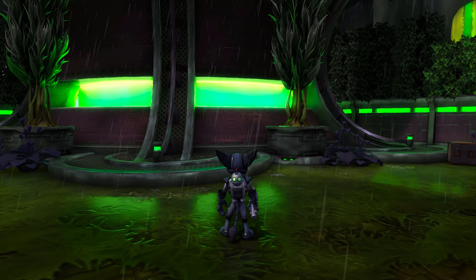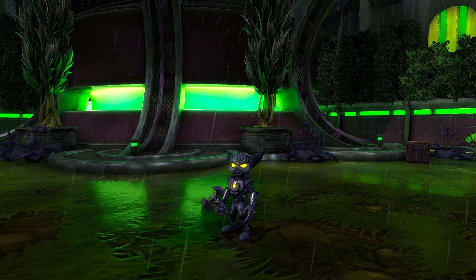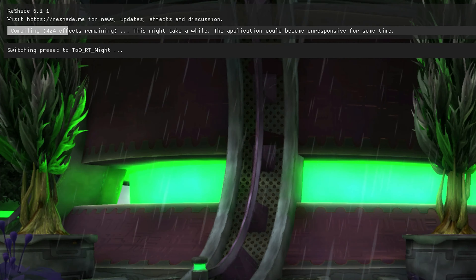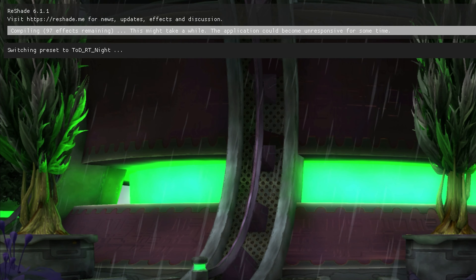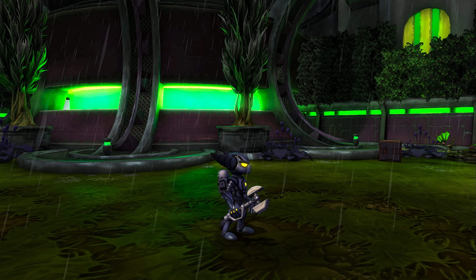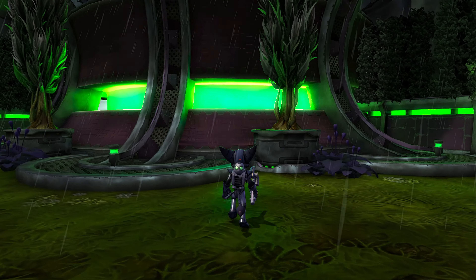As you can see here, just like the last video, the reflections look pretty rough when applied to grass. Not to worry though, it's an easy fix — just switch out the shader preset to another one more suitable for the ground reflections. There we are, perfect.